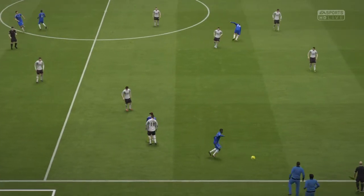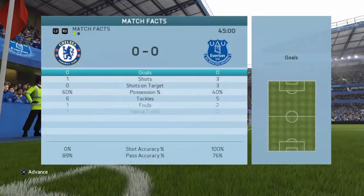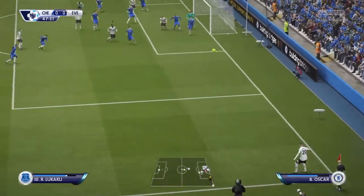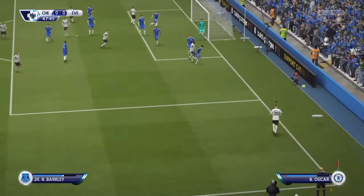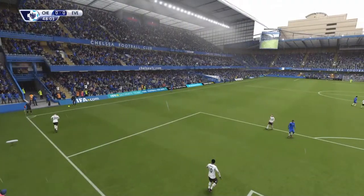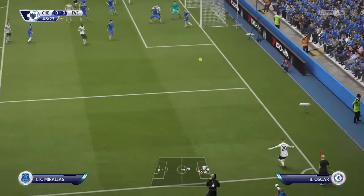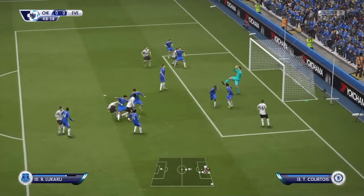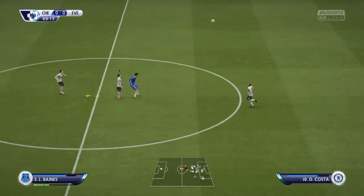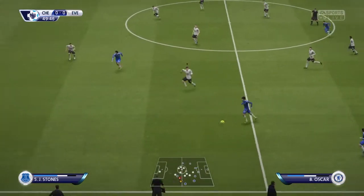Thus ends the first half — slightly better first half I feel than the previous game, but still not a huge amount and absolutely nothing in the way of goals. So a couple of early corners in the second half — I like to go short sometimes for a corner. If the short one doesn't work, put it on the penalty spot. And speaking of penalties — what's going on there? Lukaku's just been taken out by Matic. Surely that's got to be a penalty, the ball was nowhere near them.